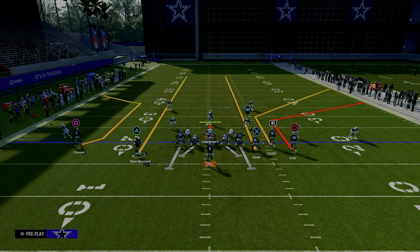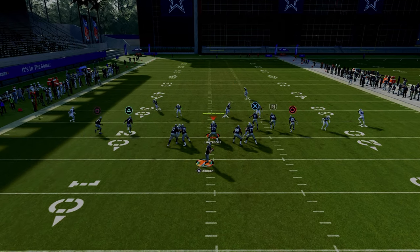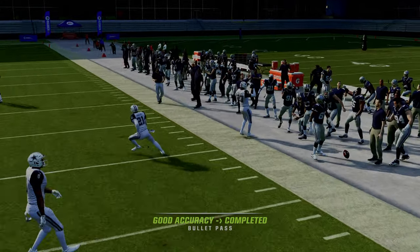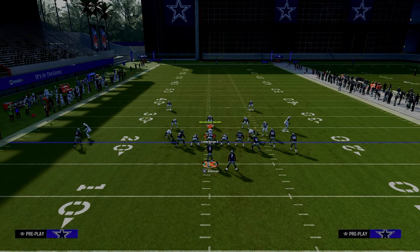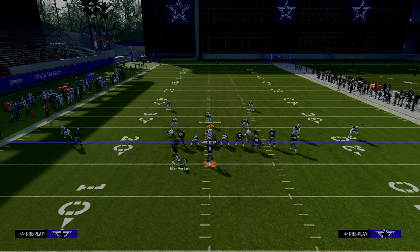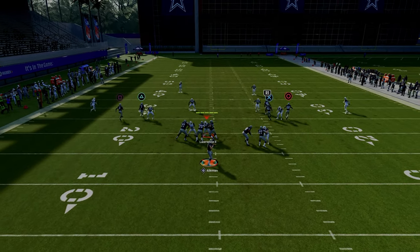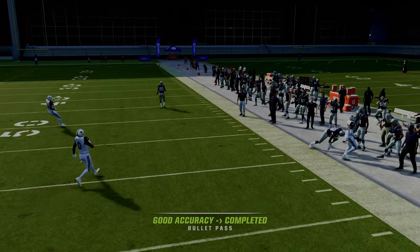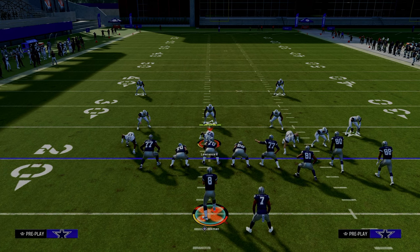We are running this with our bunch to the wide side of the field. When people run cover three and cover four, typically that outside third or outside quarter will cover the corner route. But because we have a deeper corner route that the outside third or outside quarter defender has to respect, they're always going to go to that slot apprentice corner route. That allows us offensively to really rely on the short corner route to the outside bunch receiver — as you see right here, it gets wide open to the sideline.